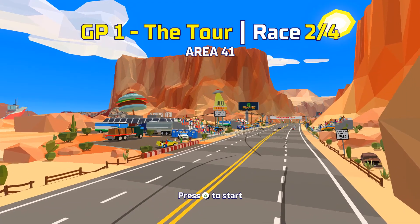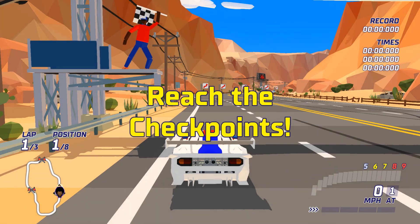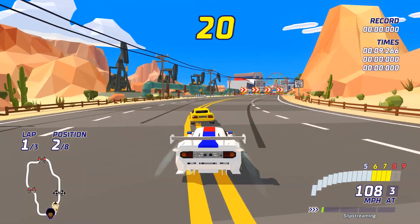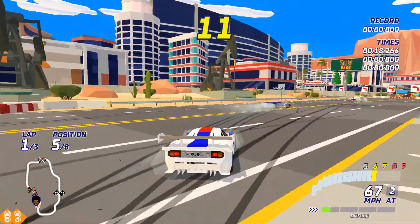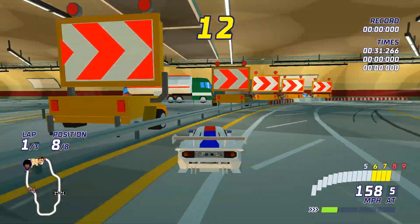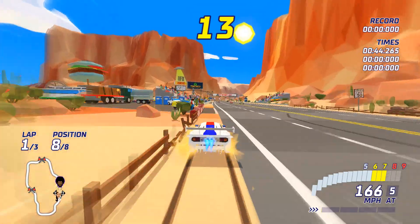Second race in the Grand Prix: Area 41 — I don't know this track nearly as well so I'm probably going to fumble a bit. Right off the bat there are S-curves, which makes my boost start awful. The drifting isn't going great. I'm wondering if hitting restart will restart just the race or the whole circuit — I haven't tried that yet.